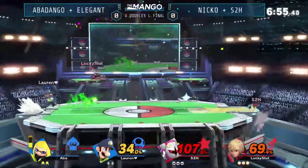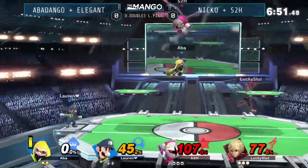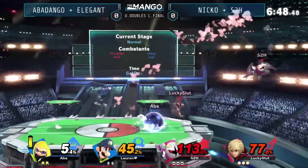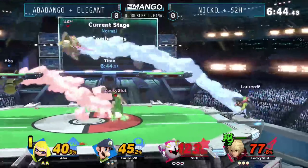A little forward air. S2H again, just racking up these stocks. Even against Inkling, that is not an easy thing to do off the edge. The red team again, keeping up this momentum.